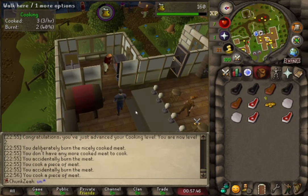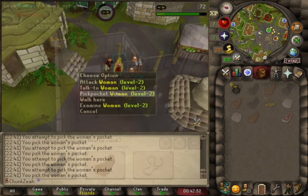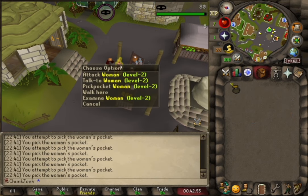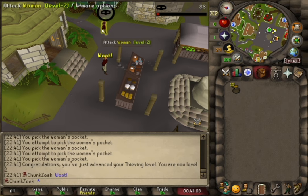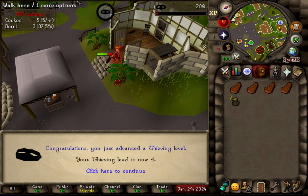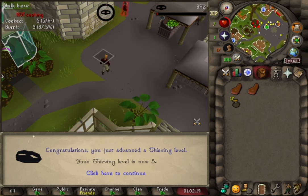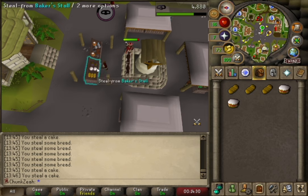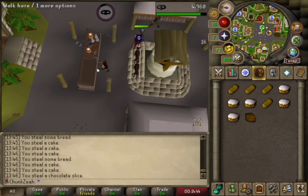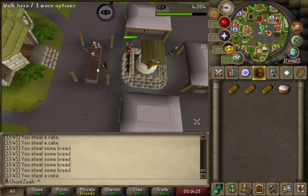Afterwards I headed to the pub where I came across a range. This stove serves as my sole means of cooking food, given that I lack access to an axe for chopping logs in my chunk. I decided to train my Thieving level to 5, which enabled me to swipe goodies from the Baker's stall, securing a quick supply of bread, cakes, and chocolate slices — a speedier alternative to cooking meat.